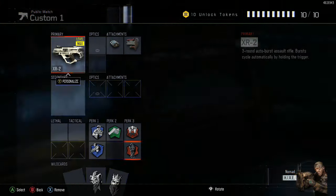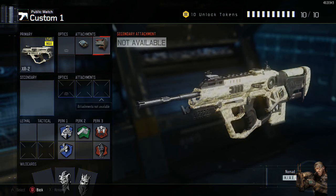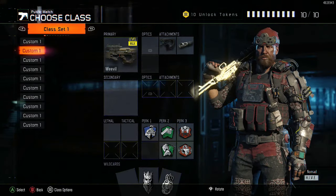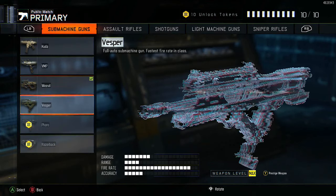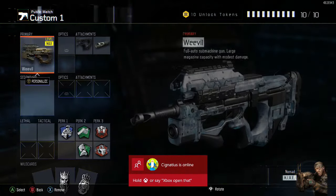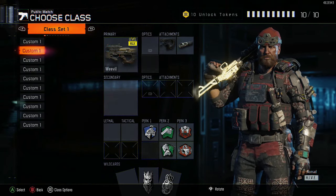Most of my classes tend to have Dead Silence, such as my XR2 class — my other go-to, which runs Rapid Fire and Stock. This particular setup is my favorite class to use at the moment; I'm working on getting it gold while I've already got my assault rifles and a few others diamonds. I recommend you at least give the Weevil a go. You can even try some other weapons with a similar perk and attachment setup — the Pharo, Razorback, or Vesper could all complement this run nicely. I hope you enjoyed the video and I'll catch you guys later. Thanks for watching.